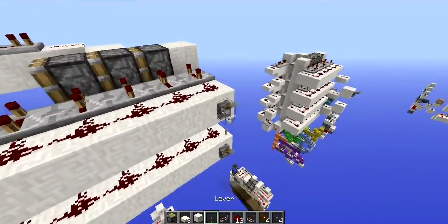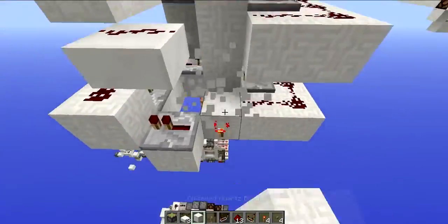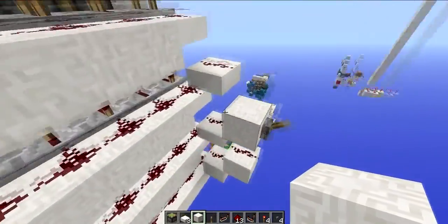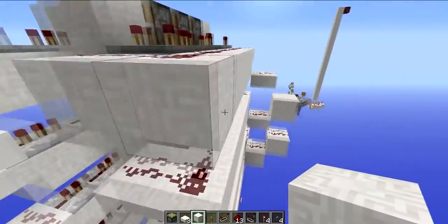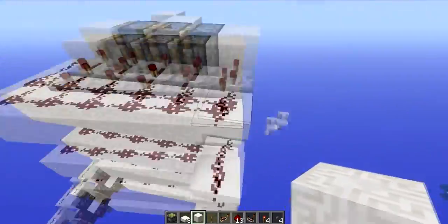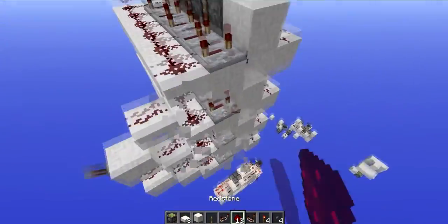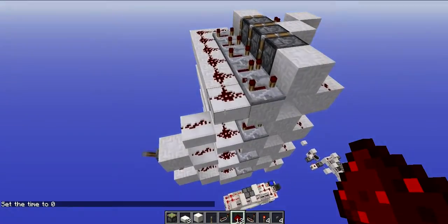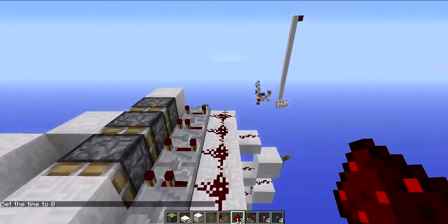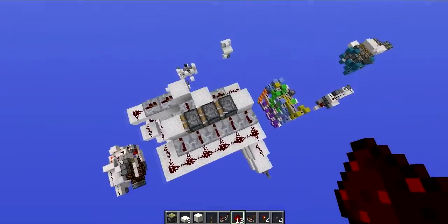Now one problem with this design is the input. As you can see, if we start stacking this up to what we have here, we need to introduce a slab tower to actually get the input to all of these different things, because they're not interconnected. This is a bit of a problem because what you actually need is at least a signal strength of seven or eight into this dust there, which will give just enough signal to get to the end here. Because if we don't have enough signal, it won't extend properly.